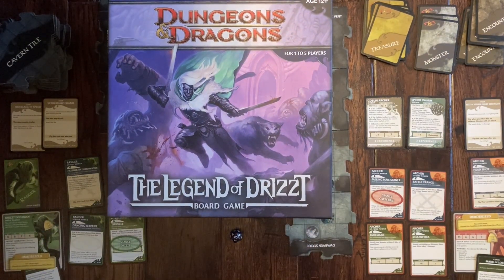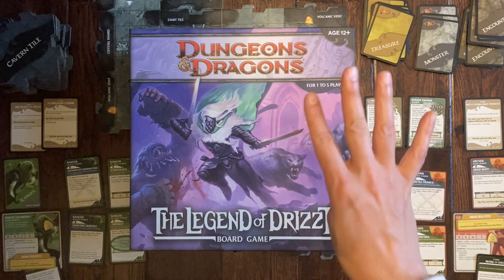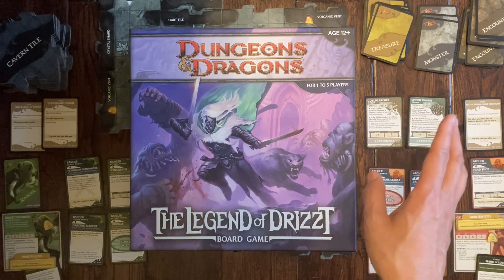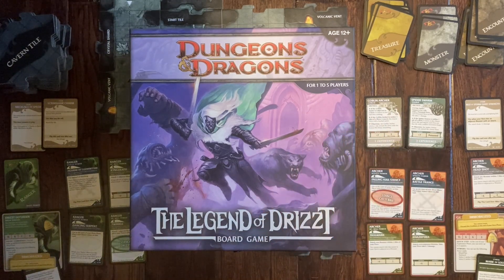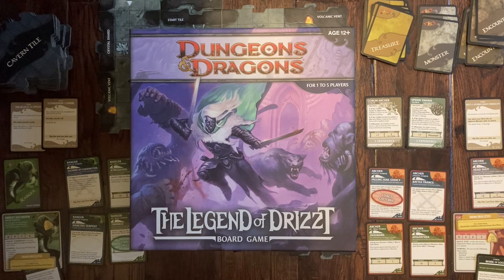That concludes our attempt at Dungeons and Dragons: Legend of Drizzt, mission number four. I thought this game was on the easier side — we even completed the first three missions without much trouble. But today we had bad luck with rolls, and the advanced deck with Trolls that heal up and have plus four health made it much harder. Not only did we have the Troll, we also had the Drider at the same time. Thanks for watching — maybe we'll have better luck next time with a different mission. Have a great day and keep on adventuring!